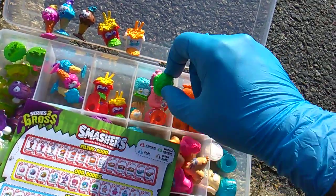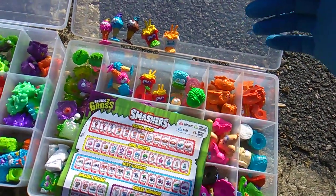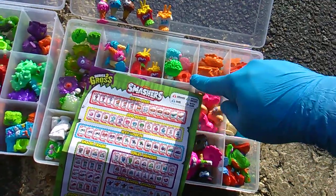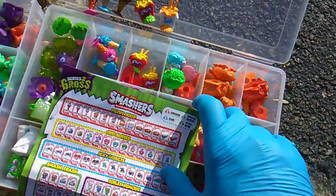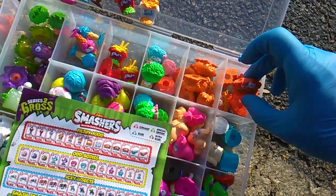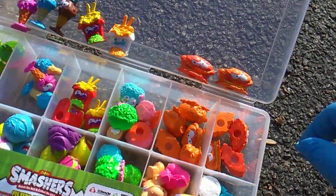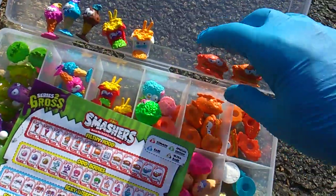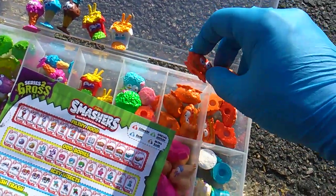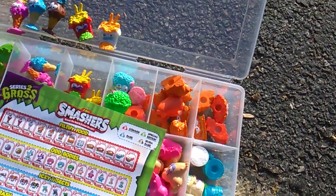There's going to be a lot of things out of place because I stuffed everything in here just so it could be included for this video. This cell is going to be for maggot pizza — none of them have turned up yet. It looks like orange, brown, and red, so I definitely only have orange. I'd say I have two shades of orange, missing a third shade. I have nine duplicates, so hit me up. And then this cell is going to be for eyeball soup — don't have any of those guys yet.